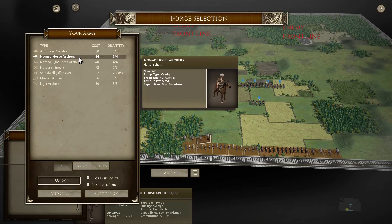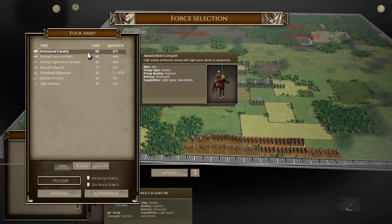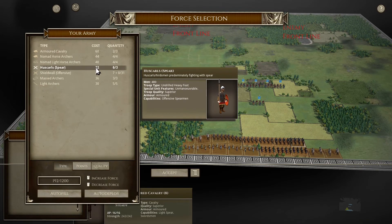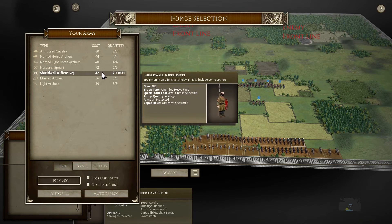Should we get horse archers or should we go for the shield wall? I think we're gonna go for nomad horse archers. We have some armored cav - superior armored for 60 points is not bad at all. I think I'm gonna skip Huskarls - they are superior armored offensive spearmen, a good unit, but for 72 points they are not as good as Varangian Guard for the Byzantine around the same period. I think getting more units is better - I can almost get two units of shield wall for the same price.